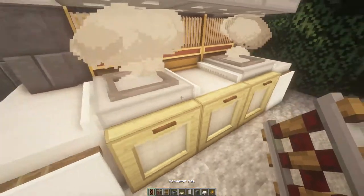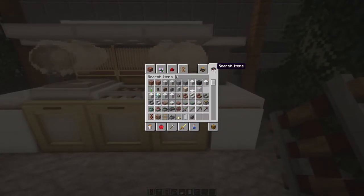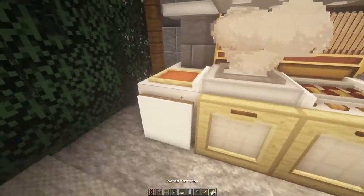And just in this gap here in the middle, just a rail cart — like a powered or an activator rail facing that way. Then you can get yourself an item frame and pop an item frame here and here. I normally just like to put some cooked pork or something in there just to indicate.